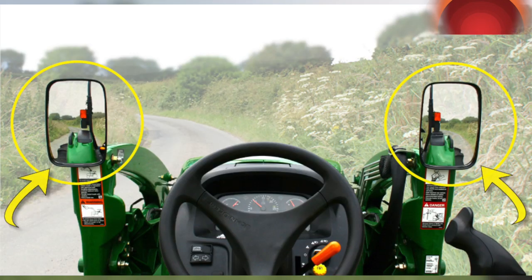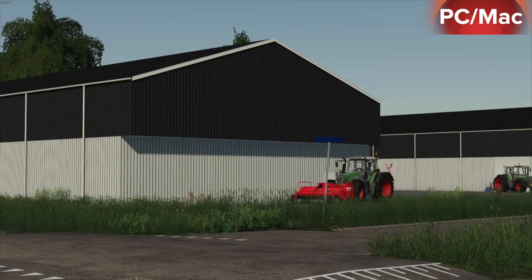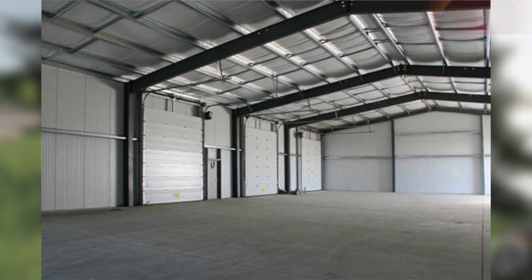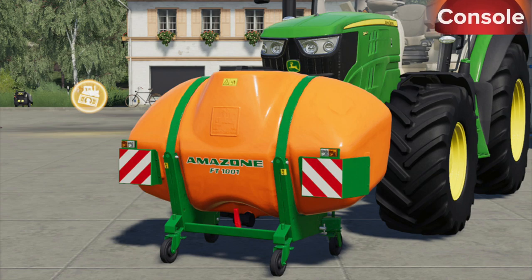In testing for PC we have: adjustable mirrors, crops and machinery storage, Fleming single bell lifter, photo store, and steel construction hall. In testing for console we have the Amazon FT1001, which was released earlier today.